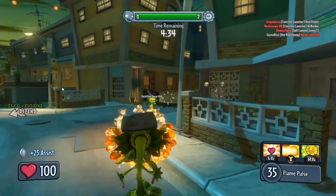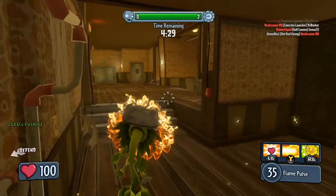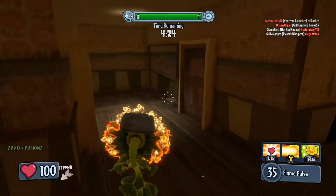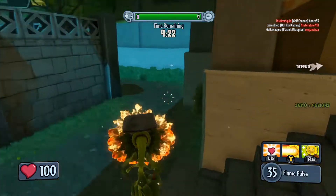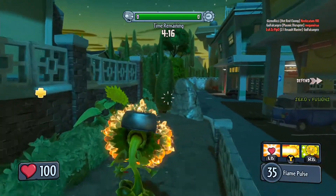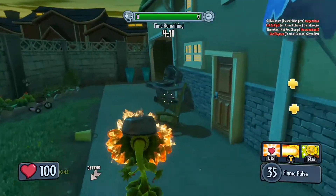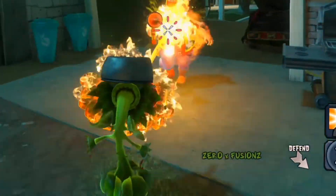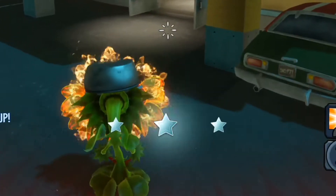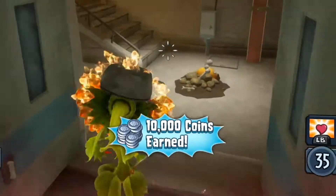Hello all, Karl Barker here and welcome back to another episode in the Road to Max Rank series. I'm back again playing with ZEROxFUSIONZ, he's again helping me out - nice to have a bit of teamwork going on. I'm using the Sunflower at the moment, the Fire Flower variant, and I have to vanquish ten engineers in total. I think I've got like one more to do and that will be another rank up for the Sunflower. Here's an engineer as we speak and there we go, we've got another rank up. It's now put the Sunflower on level 37 and the total rank up is now 289.